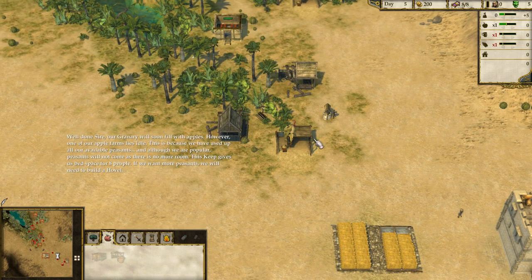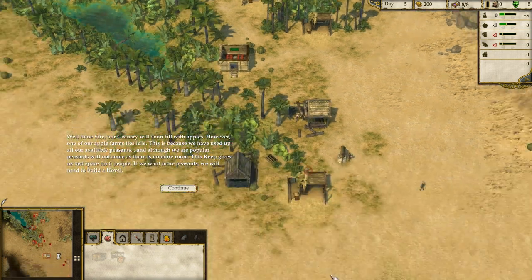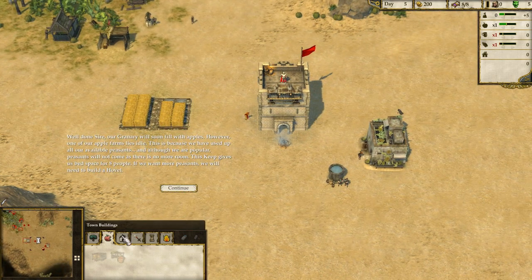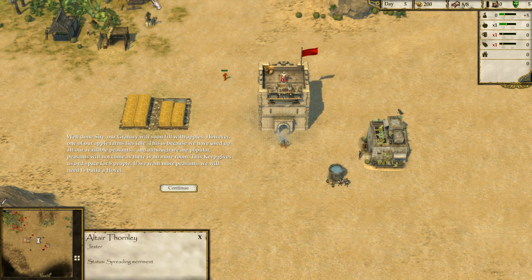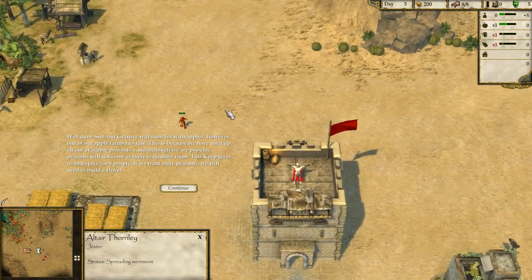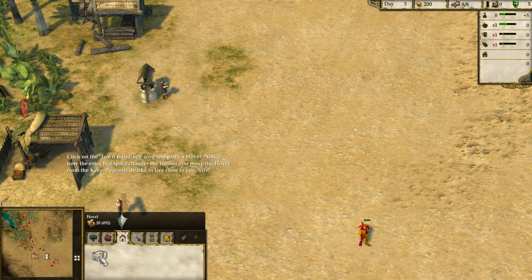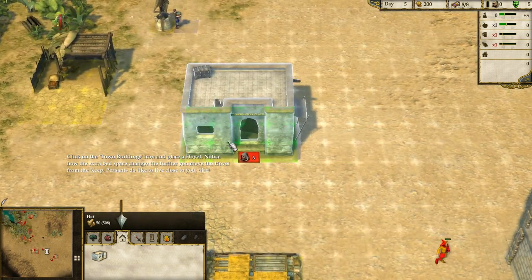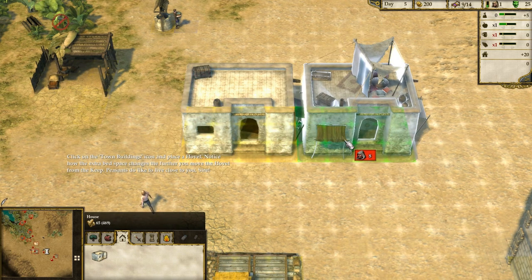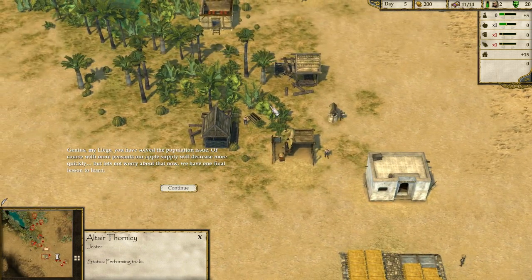Our granary will soon fill with apples. However, one of our apple farms lies idle because we have used up all our available peasants. This keep gives us bed space for eight people; if we want more peasants, we will need to build a hovel. Click on the town buildings icon and place a hovel — looks like the size of my flat! With more peasants our apple supply will decrease more quickly, but let's not worry about that now.